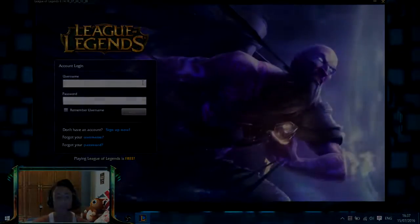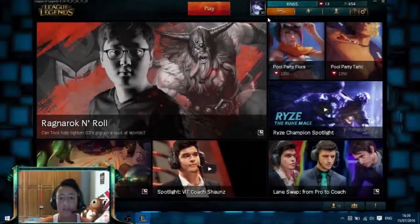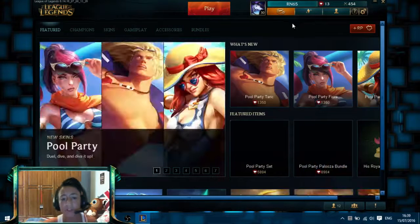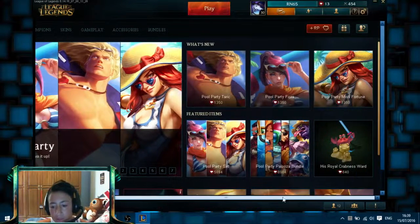I'm just gonna log in real quick and then I'll show you how to do it. Now we're right here on our home page. What you need to do is click over here on the store — the orange button — then scroll to the right, completely to the right.